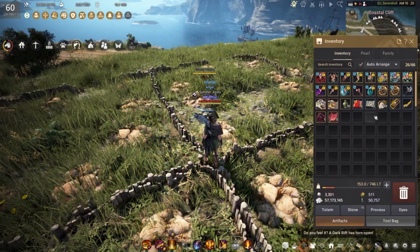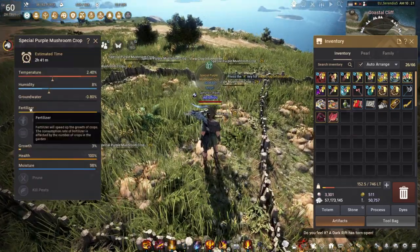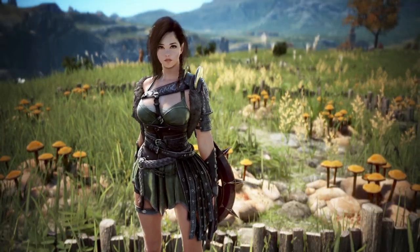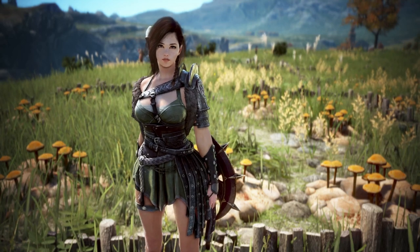Once you have planted all seeds, you can apply fertilizer, which reduces the growth time by 20%. It applies to the whole fence and has a bit of a splash to it, so you can hit multiple fences at once. One more thing: if you want to level farming, don't put any workers on your farms. They will automatically tend to your crops, but right now we want to do that ourselves to get all the sweet exp.